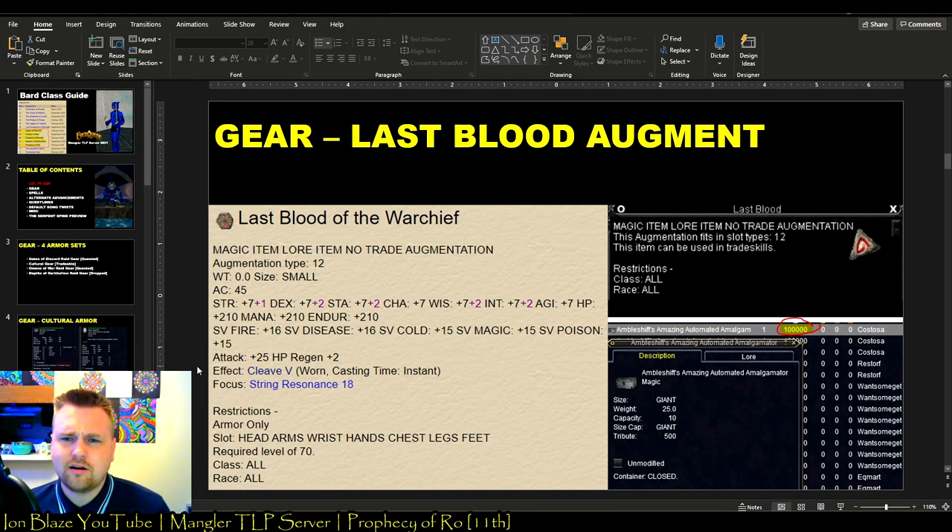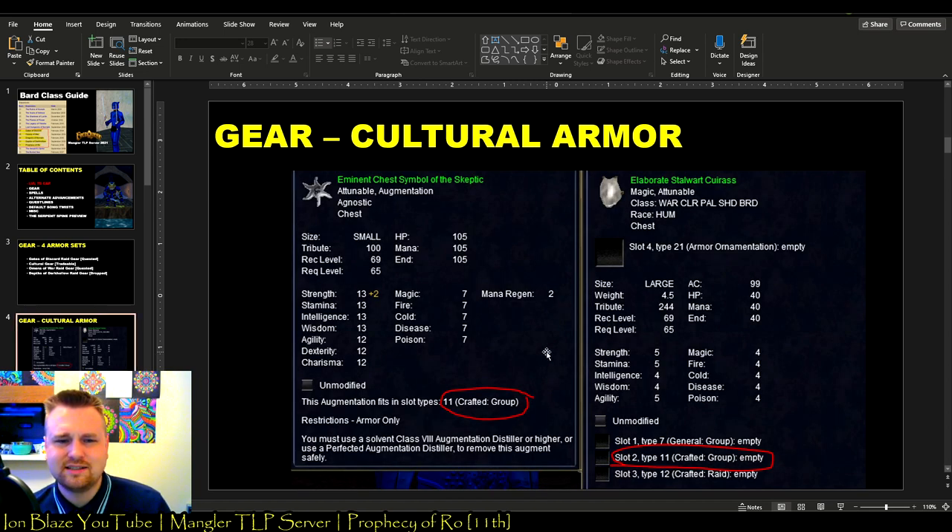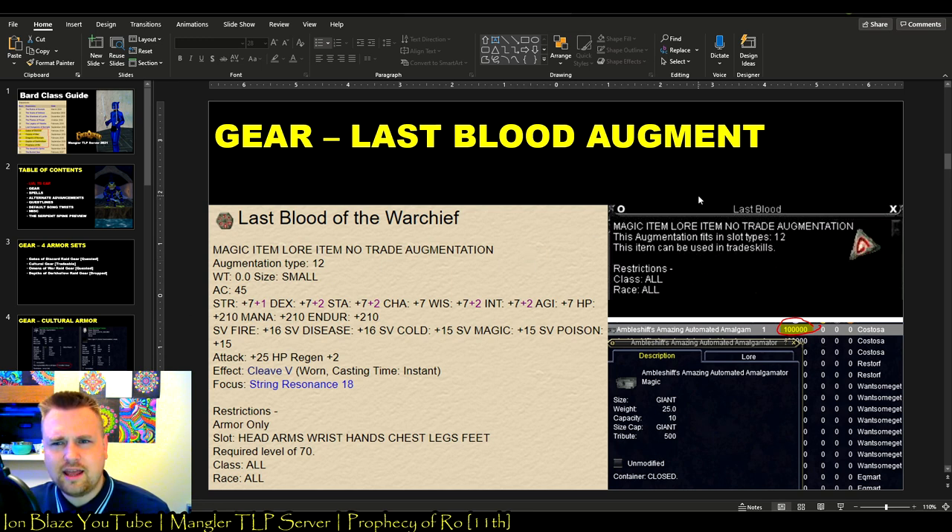For those who don't know what augments are, they're basically little bonus stat pieces you can put on all your gear as long as you have the appropriate slot. Type 11 augments go on armor with type 11 slots. I never went to get a Last Blood augment because the raid gear from Depths of Darkhollow and Omens of War doesn't actually have a slot for it. But if you go for cultural gear and you raid, you might as well get one.